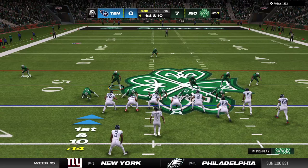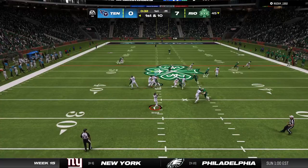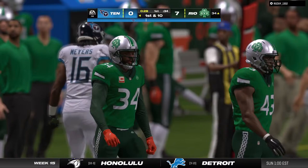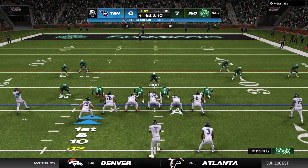Stroud throws — that's going to be caught. It's Jacoby Myers, and he is out of bounds inside the 35. That's good for 21 yards on the catch and run. The catch was nice, but how about what happened after — able to stay on his feet and gain all that additional yardage. So many of these slot guys, I think, have running back in their background.